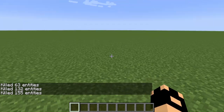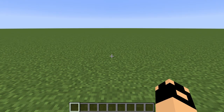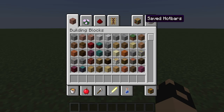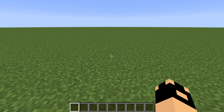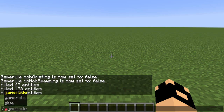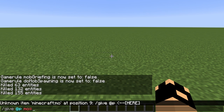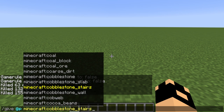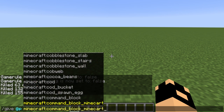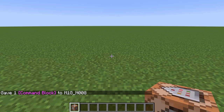Okay, so all the mobs are gone. Now what we're going to want to do is give yourself a command block. I have a command block saved in my hotbar, but I'll show you the command. The command to get a command block is very simple: slash give @p command_block. Press enter, and that's how you get a command block.